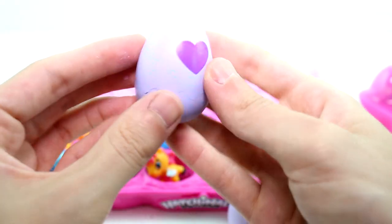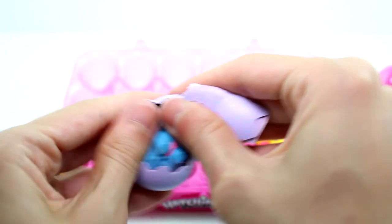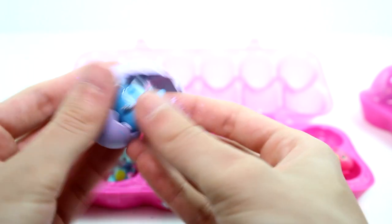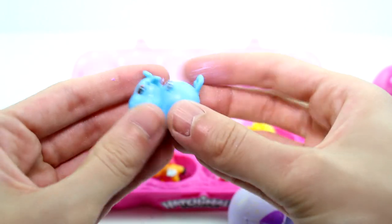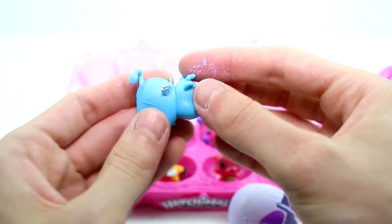And then the last one we have for the first pack is a light blue color, which is the river. And we have a little hippo. Oh my goodness. What a cutie. Hello, friend.